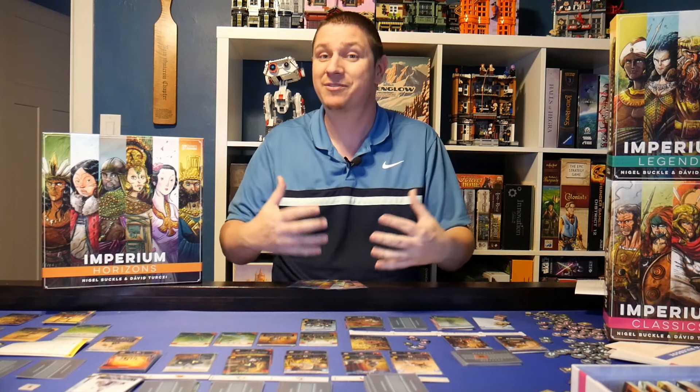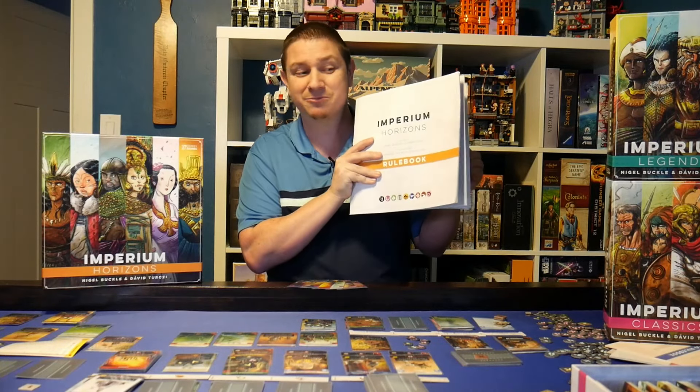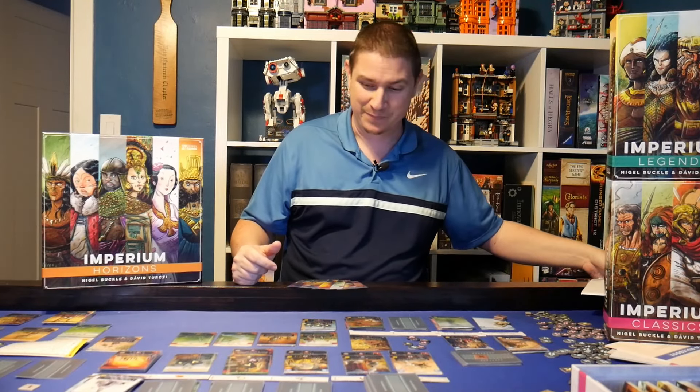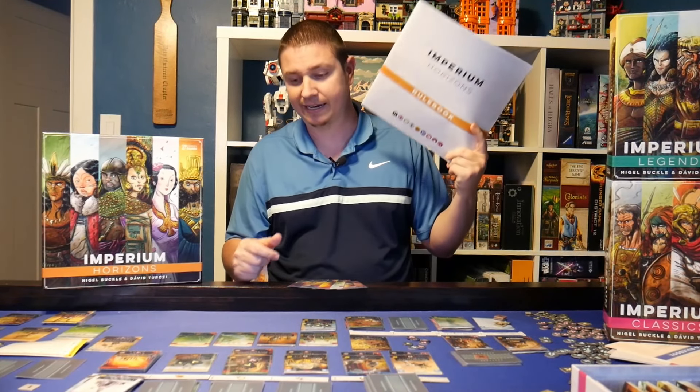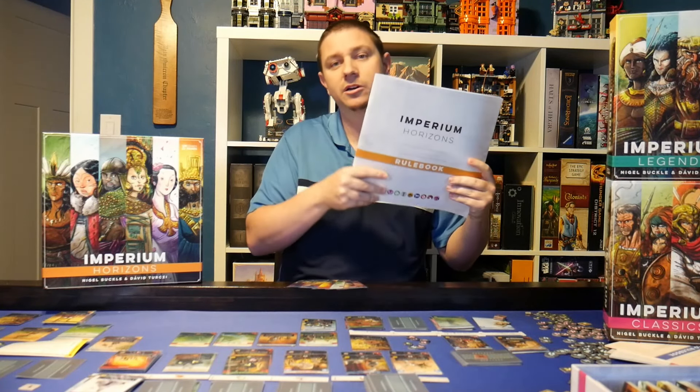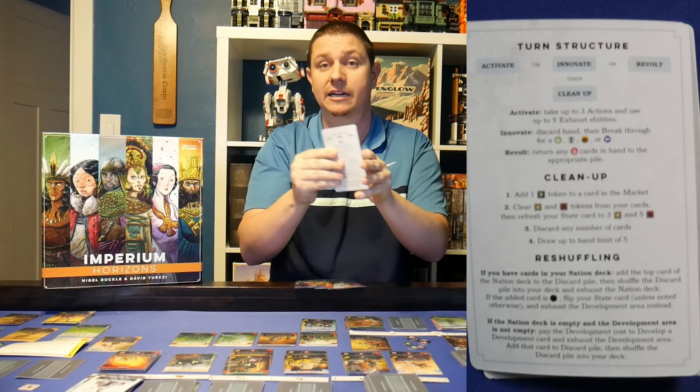So essentially you pick your civilization, it's a deck building game, and you want to have the most victory points at the end. Now let's get into the rules. Imperium Horizons does a much better job of explaining the rules than its predecessors did. I really like how this book is laid out. It is kind of thick, but most of it is explaining some of the civilizations and the solo mode. It's a very simple game at its core, but there are a lot of keyword elements that can get in the way a little bit. As far as references, they do a pretty good job. I like that Imperium Horizons gives you a nice little turn structure reference.